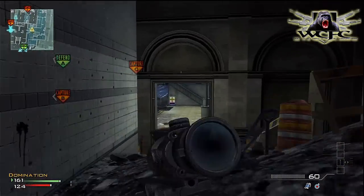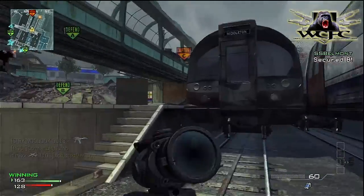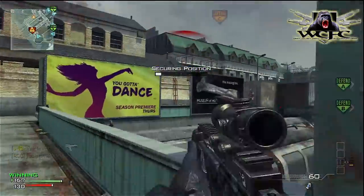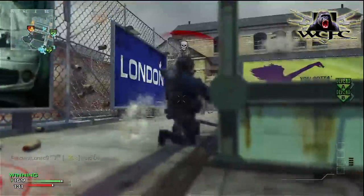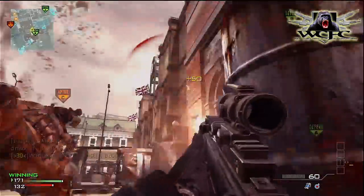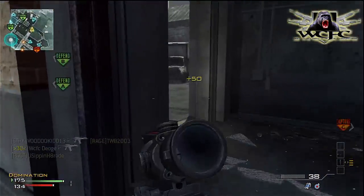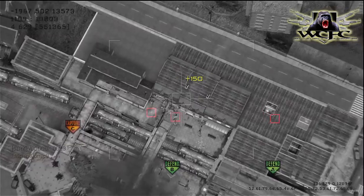My teammates tell me they're capping B so I rush to C to try and pick it up — clutch baby. I drop shot a guy, get up, rush over, pick off another, and solo cap C with nobody around to help. That's why you need your team — drop shotting like a boss going ham, then getting back to the patrol route. I pick up another predator missile, use it to spot a couple guys across at B and take them out, then continue patrolling.